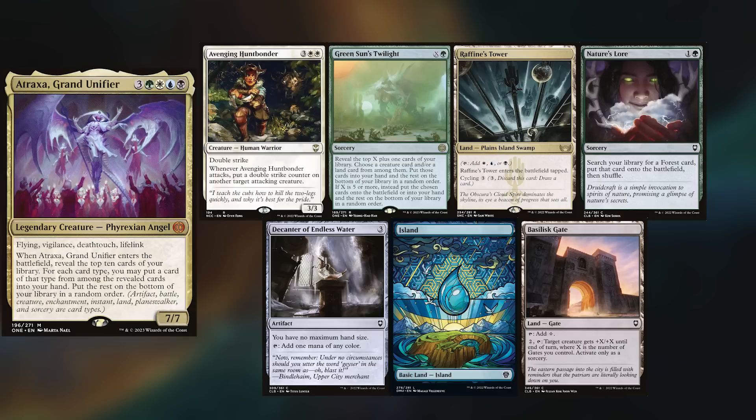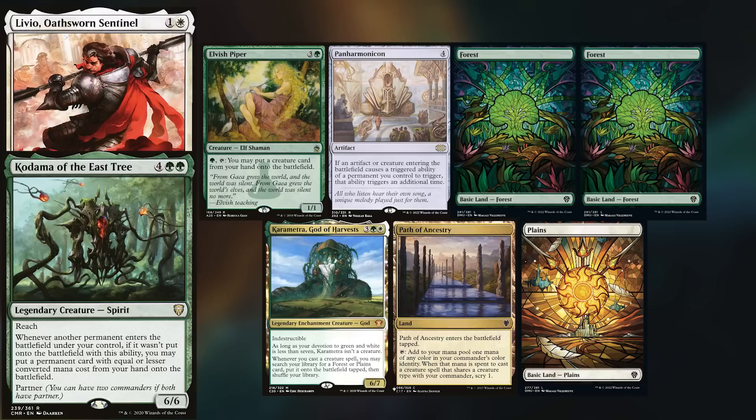Andreas is playing the new Atraxa. He keeps an Avenging Huntbonder, Green Sun's Twilight, Rafine's Tower, Nature's Lore, Decanter of Endless Water, and an Island.